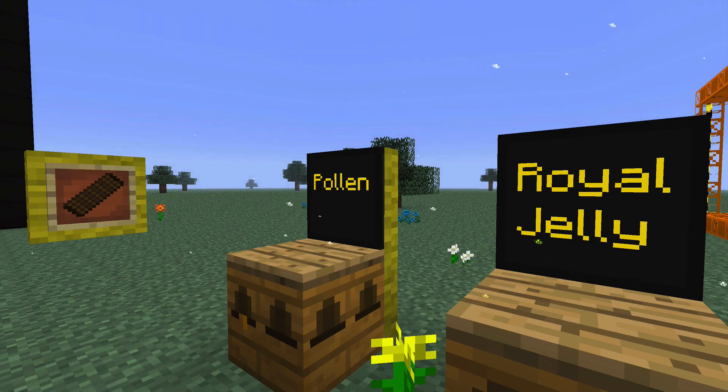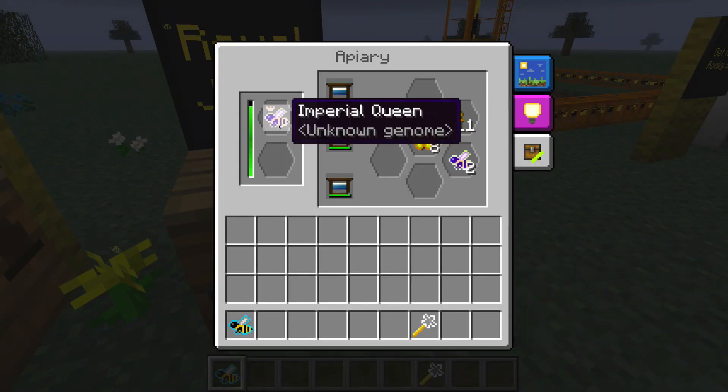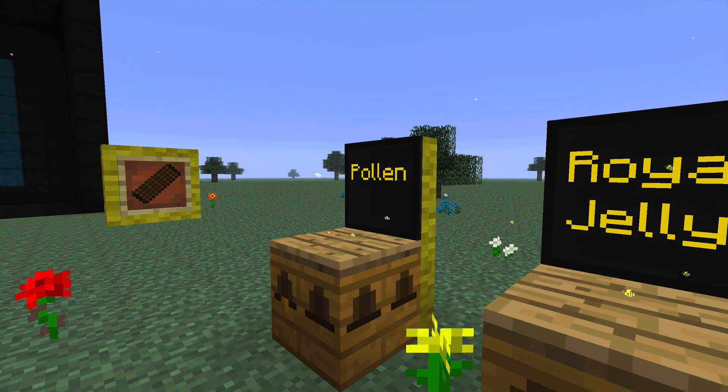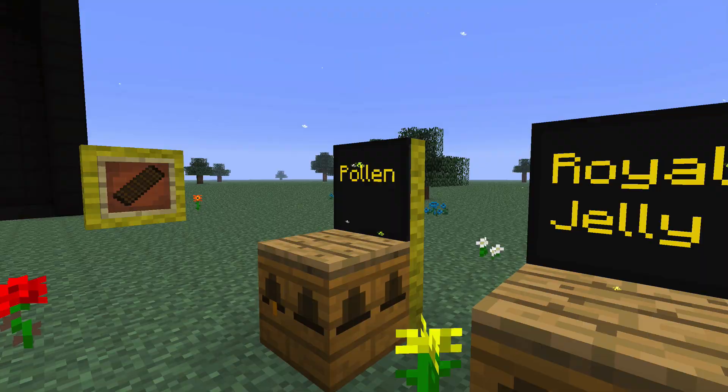The first thing you want to do is make tons of pollen and tons of royal jelly. Pollen comes from industrious bees, royal jelly comes from imperial queens. Then make as much scented paneling as you can possibly make. Automate it with AE, whatever you choose — make a ton of it.